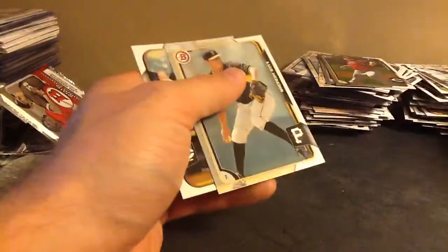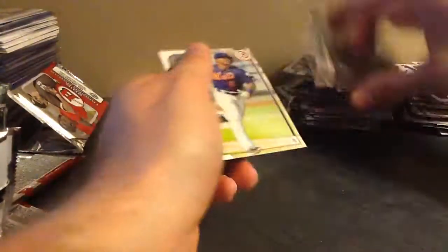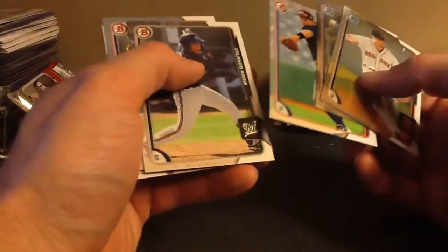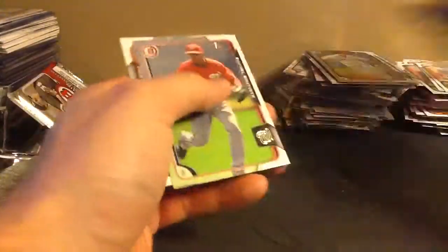Eric Ciccato. Jorge Soler — there's a nice-to-know card, just base chrome. And Derek Hill, Top 100. The auto was a dud, but decent color so far — Dylan Overton refractor.